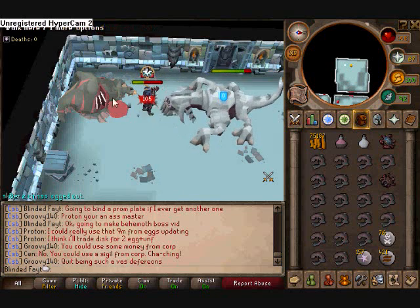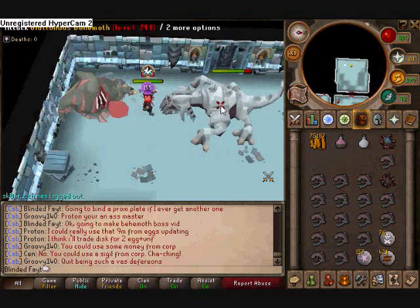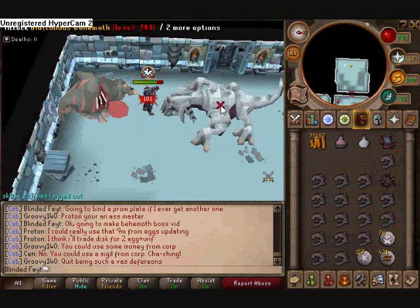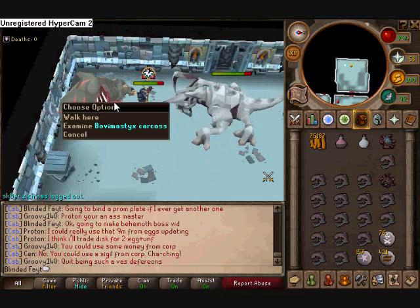But once you get right here, it's pretty much just a regular fight. I usually soul split and turmoil — protect melee or mage, whichever one — and piety if you don't have curses or 95 prayer. Besides that, it's just a regular battle once you get in between here.